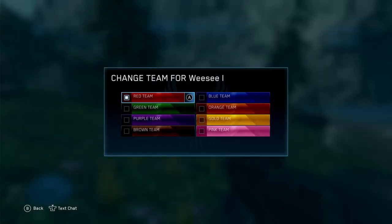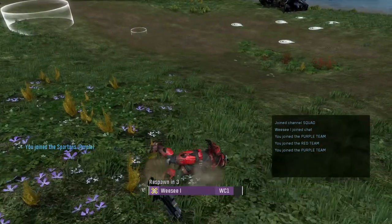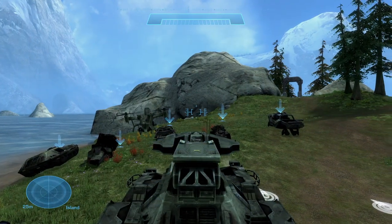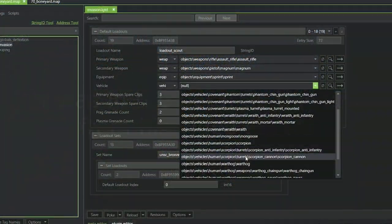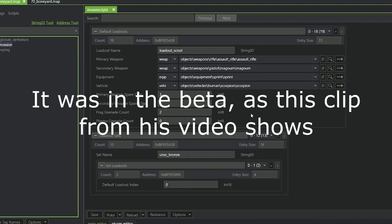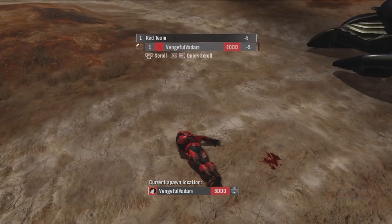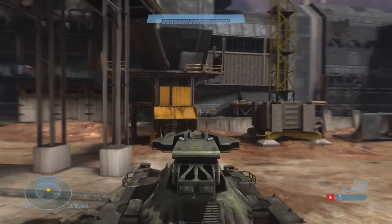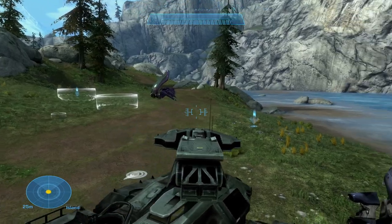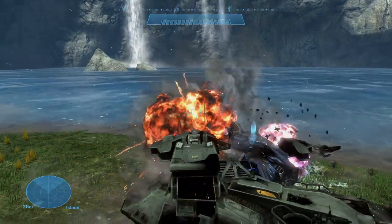Finally, there's a new action that lets you set what a player's respawn vehicle is. It works exactly as you'd expect: you set the respawn vehicle and the player respawns in it. I believe this functionality actually existed way back in the Halo Reach beta — I remember Vengeful Vadim mentioning it in his video on the beta. So it's really cool that they brought this back. Although you could already force players into vehicles as soon as they spawn, it's now nice to not have to track when they spawn with scripts — you can just have the action.